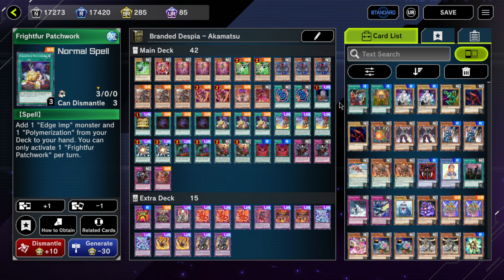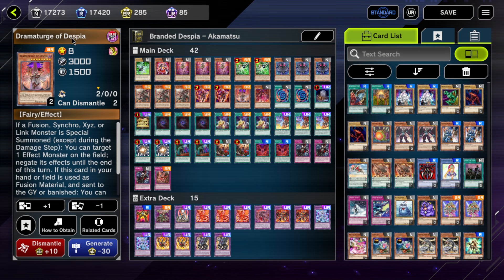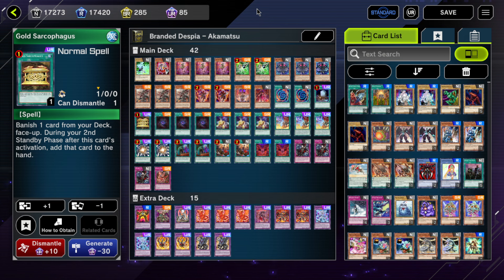Foolish Burial, besides being a starter to send Tragedy to the graveyard to search Alubur, can also interestingly send cards like Despian Comedy or Dramaturge. You can bring them back using stuff like Branded in Red. You can even send Albaz, which turns on your Branded in Red. Gold Sarcophagus is also good but not as strong as a third Alubur, which I wish we still had. It banishes Tragedy and adds engine consistency. If you don't have it you can cut it, but I like maxing out on one-card starters.